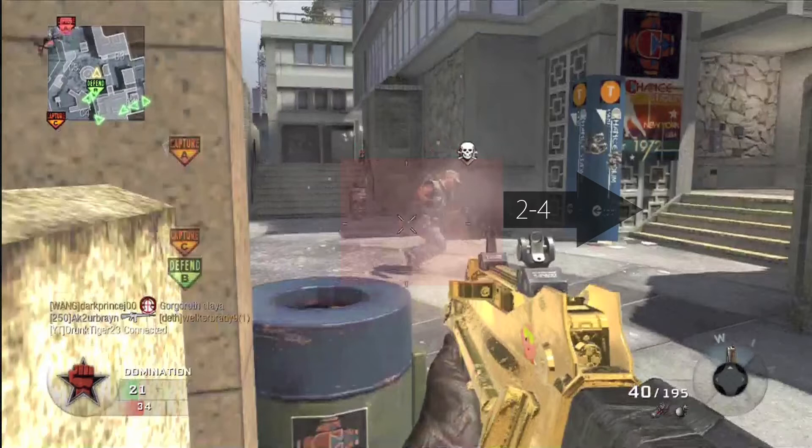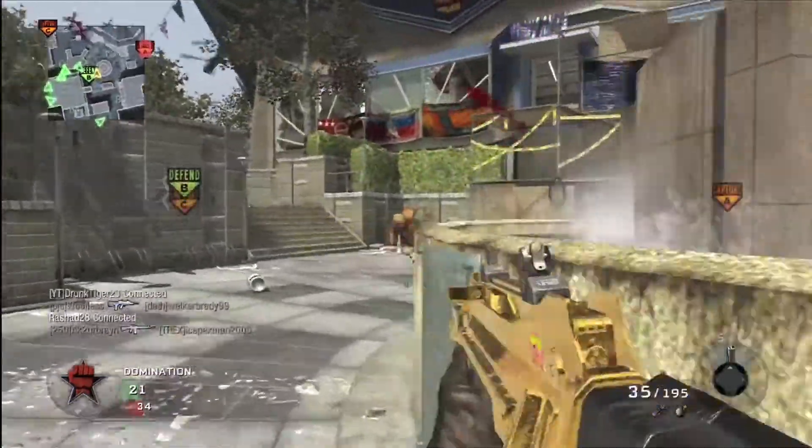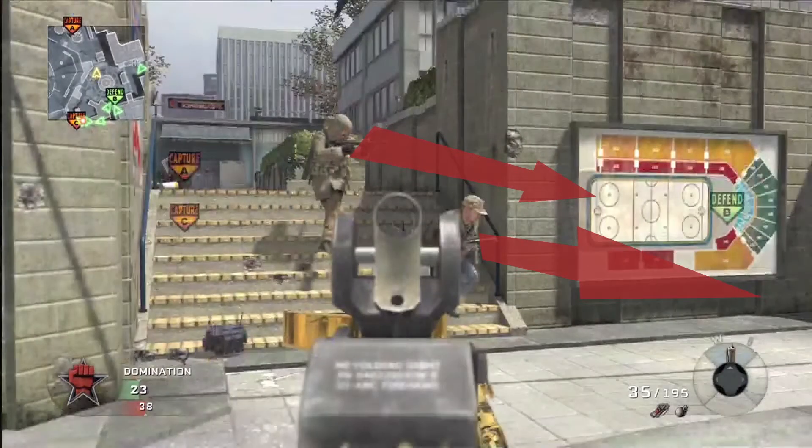Right here this guy comes into my view but he's sprinting to the right. I know that if I'm aiming down my sights on a low sensitivity — say two to four — I won't be able to track him. So I don't aim down my sights; I kind of hip-fire him and that allows me more movement and more panning to the right.